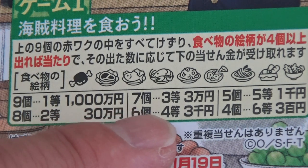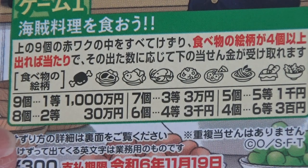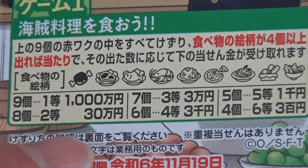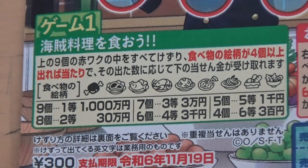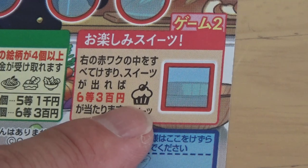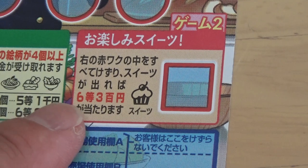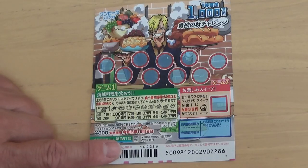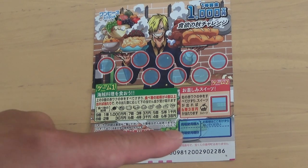If you find 8 food items, that's the 2nd prize, you win Sun-en-en. If you find 9 food items, that's the 1st prize, you win 1-sen-en-en. Wow! Don't scratch here.